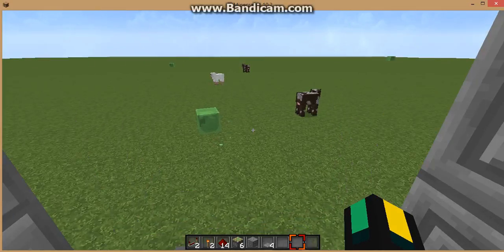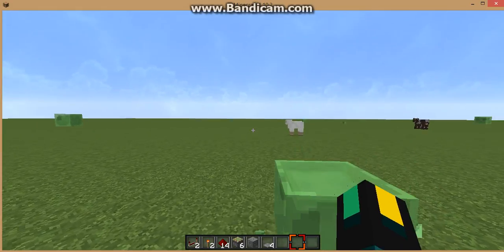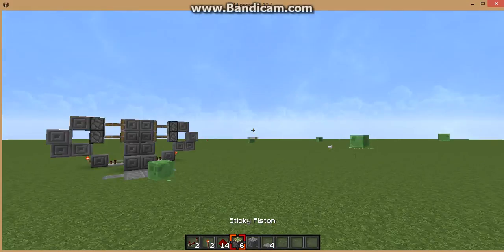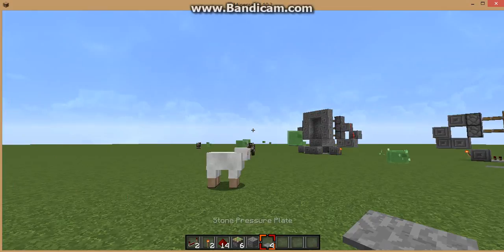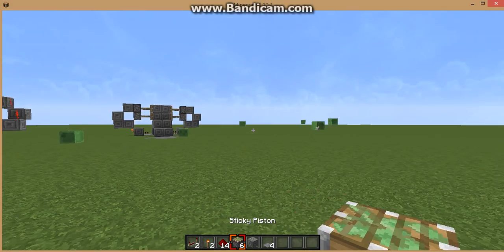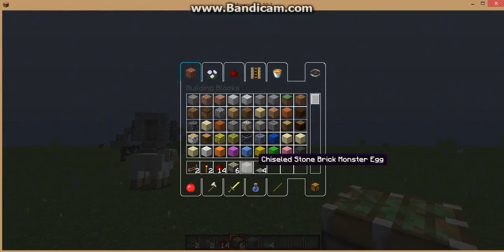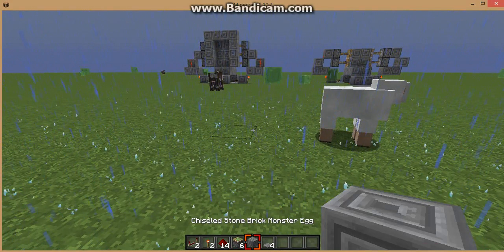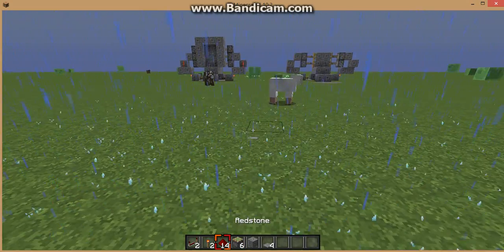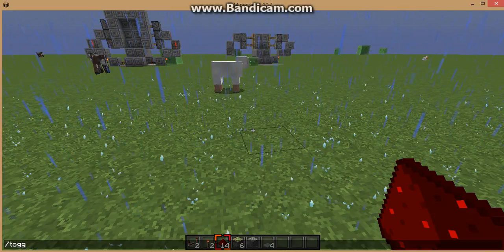We're gonna make the three-high piston door. If you want to make the two-high one, just use four pistons. This is all the materials you need, and whichever material block you're going to use for your door — that's what you'll pick.